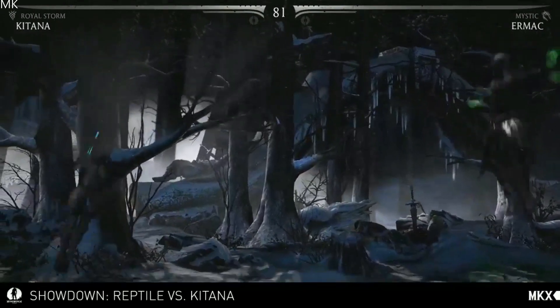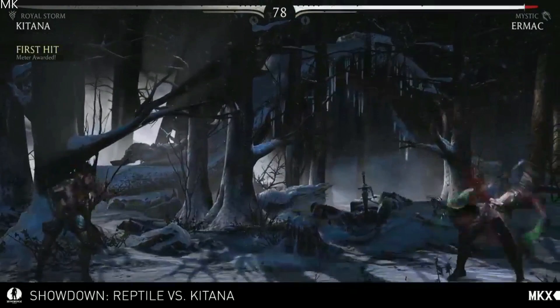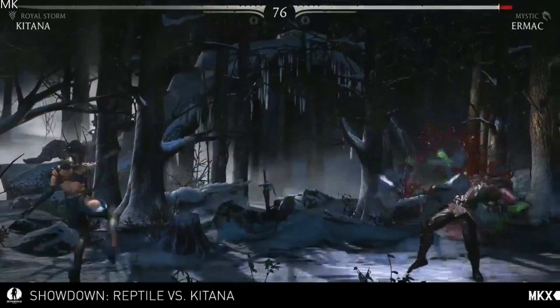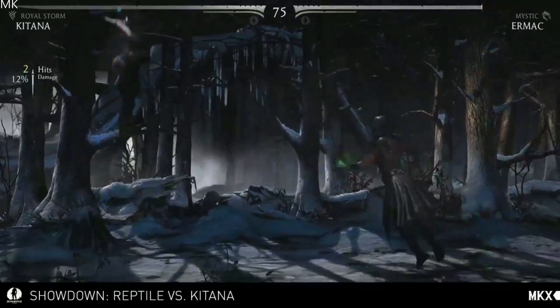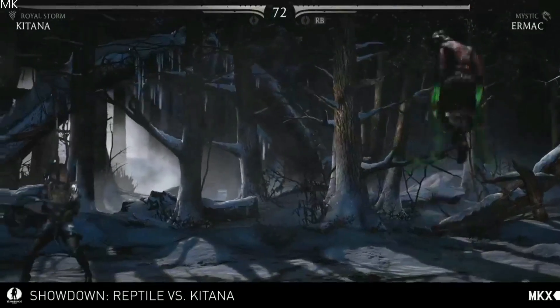Common moves with Kitana — her probably most signature moves in the series are fan toss. You can do the EX version and get a double fan toss. You can also do an air version of that. The air version is one of her core moves, especially for combos.